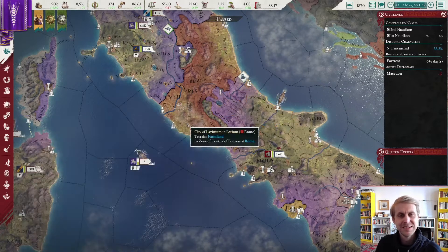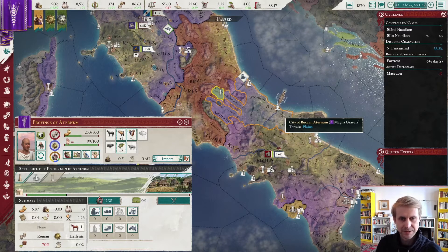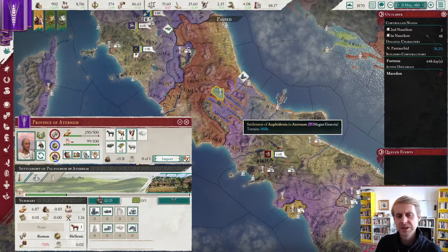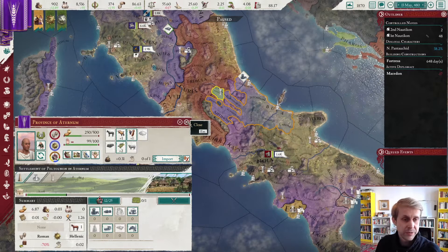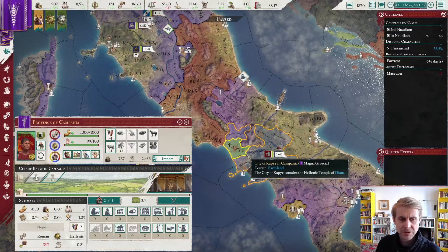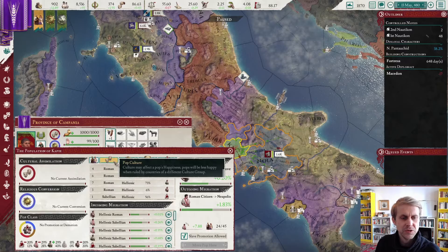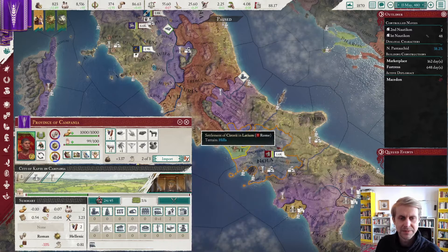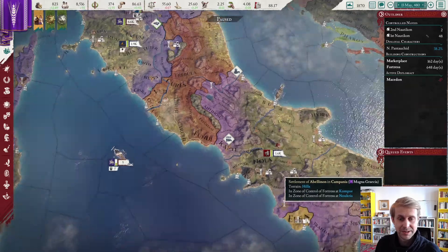The capitals of provinces have tended to move to the most populous territory. Here we have 12, there we have 22, so it's unclear exactly why it did not do that in this case. If it does not fix itself, we'll move it manually. A fort is coming up there. This city is particularly Roman in its makeup — quite Roman — so let's get a marketplace up there to start encouraging those Romans to adopt our way of life.